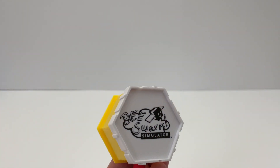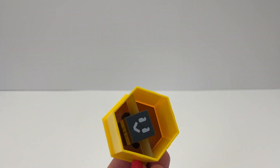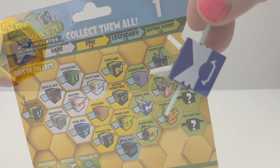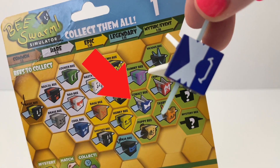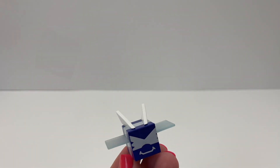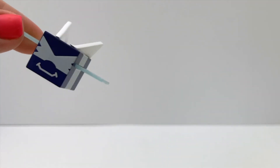Alright, let's open the white box — it's another Basic Bee. Next we have a green hive. We got the Cobalt Bee and it is a special event one. And this one comes with a DLC code. Let's put the sticker on the hive too.